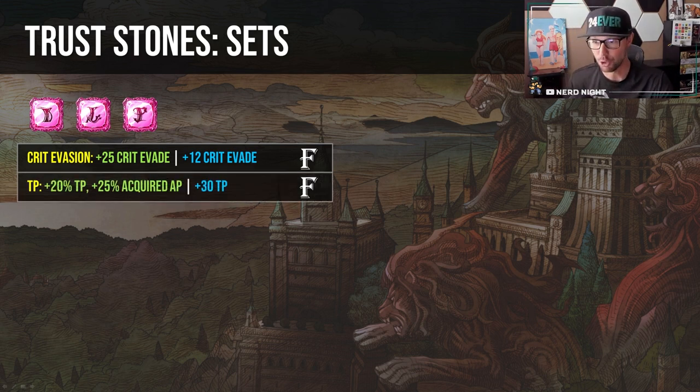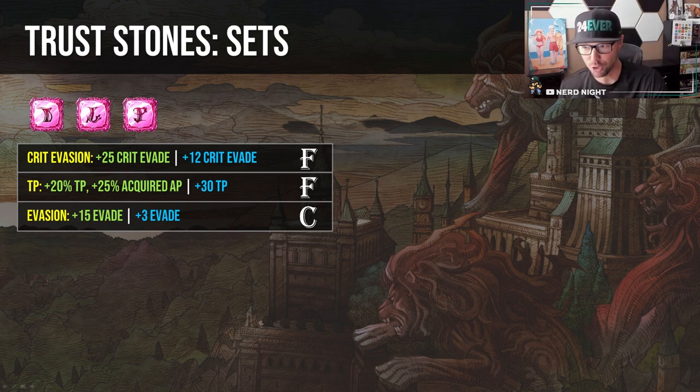The TP set gives you 20% TP and 25% Acquired AP. Most good units don't have too much trouble collecting AP anymore. You could make some argument for Guild Battles, Raids, or Tower, but at that point you're sounding a little desperate. The evasion set is technically best to achieve the highest evasion for evasion units — the extra 15 evasion, actually 18 when you factor in the plus 3 added to your equipment. However, the luck set gets you about 8 to 12 evasion plus other stuff, so in most cases the luck set is just flat out better than the evasion set.